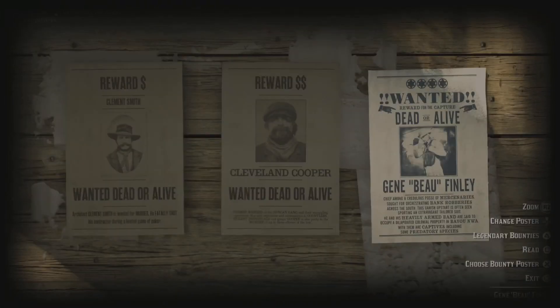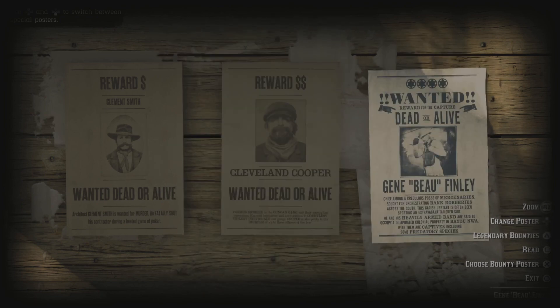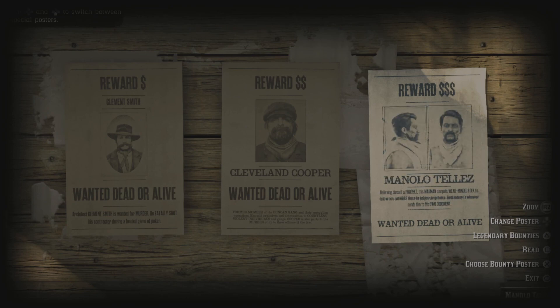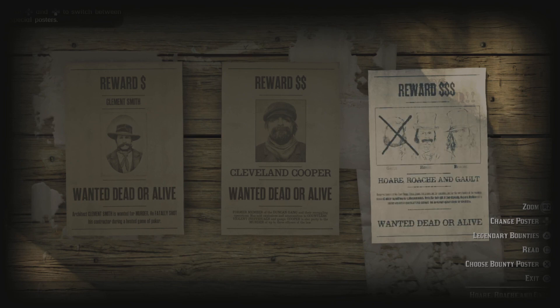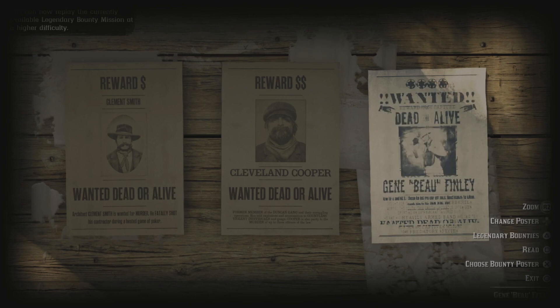Welcome to the channel. We're going to be talking infamous bounties — the original ones were kind of boring and a bit samey, so these ones are a little bit more structured and there's a little background story. To get them, you want to go to your bounty board, scroll over to the right, then press up on the d-pad and you can select them.